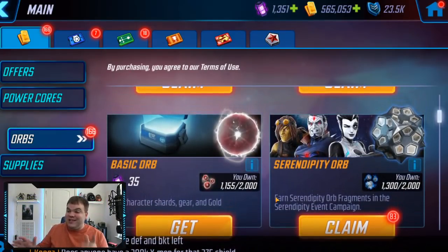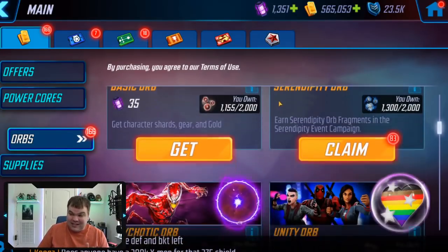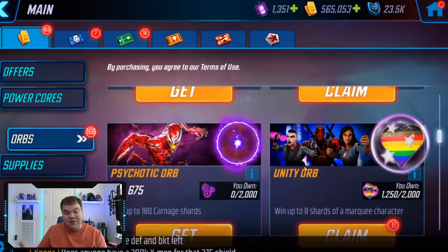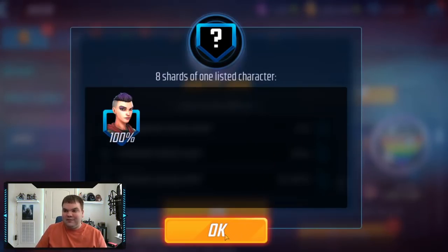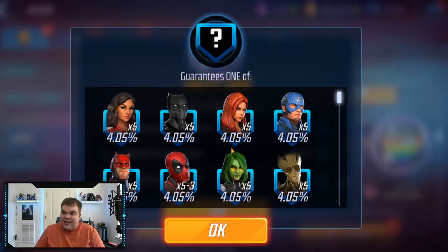We're just gonna see how bad the drop rates are. From experience so far, the unity orbs are trash — they are really bad. The main focus of unity orbs is supposed to be Negasonic Teenage Warhead, but the unfortunate part is you're not going to get a lot of her very often. The rarest drop you'll get is eight shards of her at once, which is a problem.